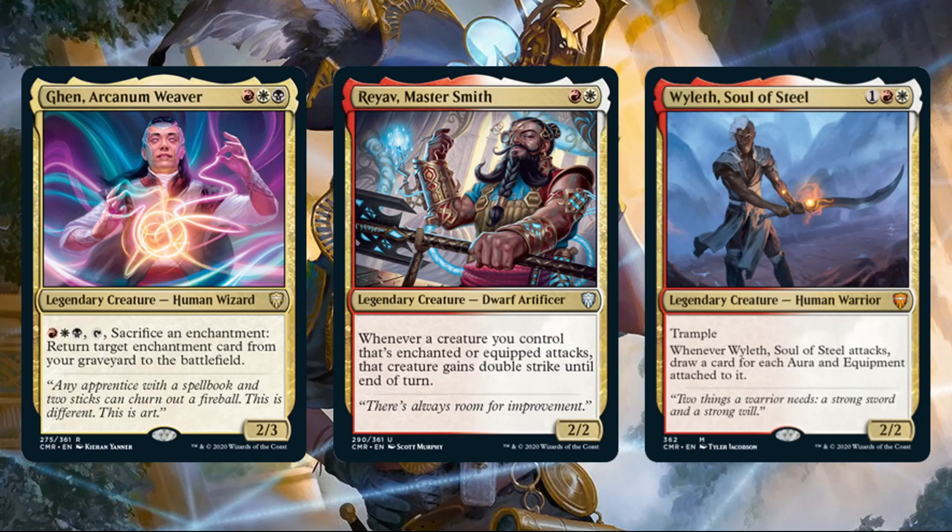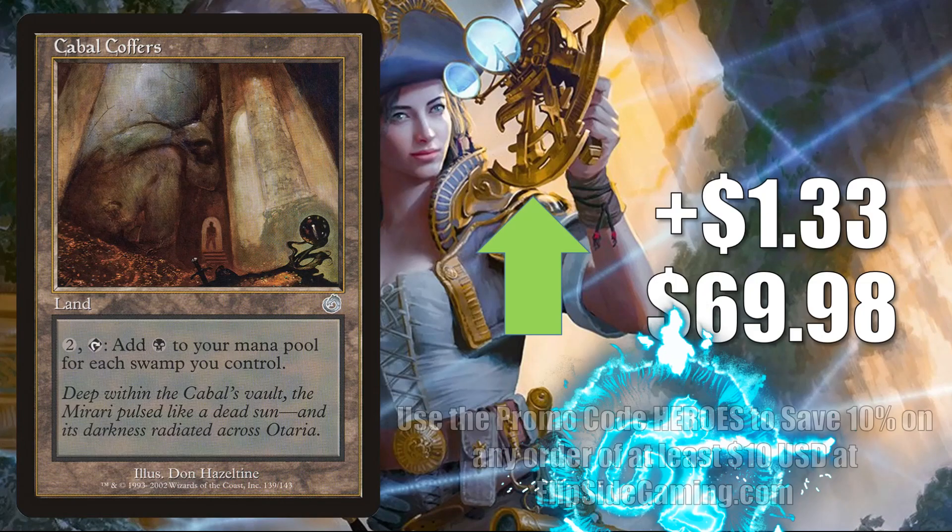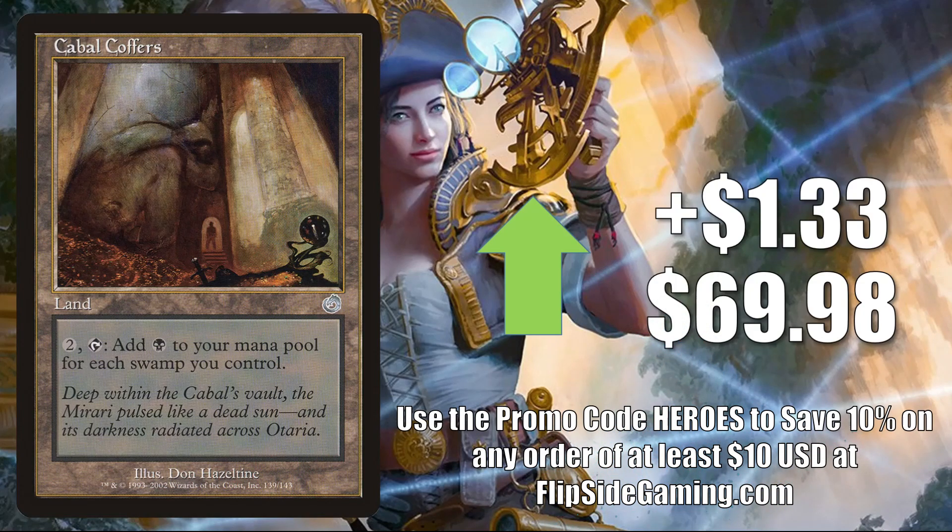That last one — Wyleth Soul of Steel — is found in the Commander Legends Commander deck Armed for Battle. Cabal Coffers from Torment up $1.33 to $69.98 — highly played Commander card in multiple builds. Good with Urborg Tomb of Yawgmoth, which we saw earlier, and this has seen increased play recently in Tinybones Trinket Thief.